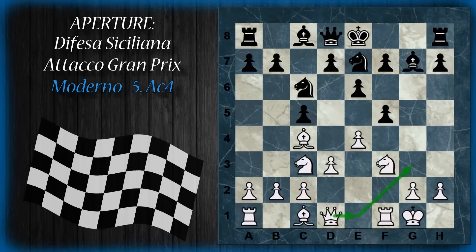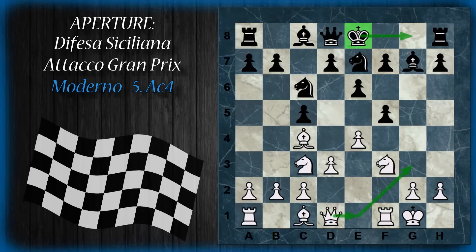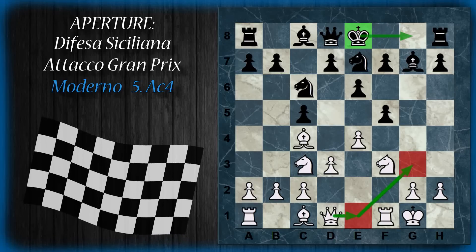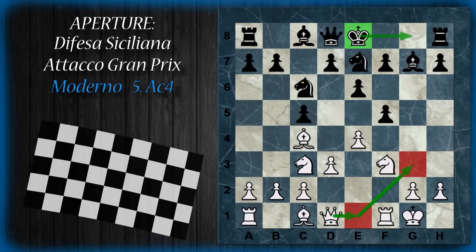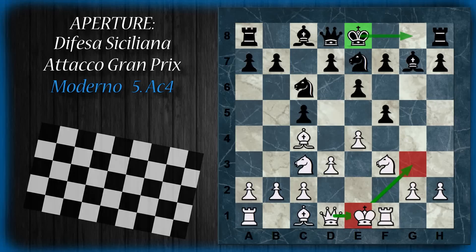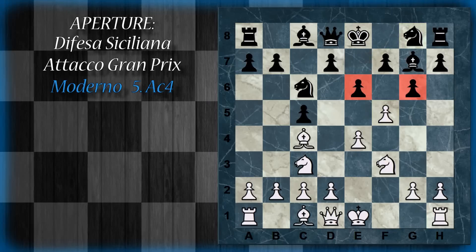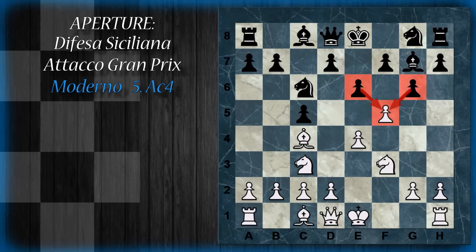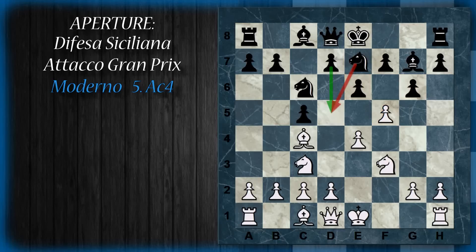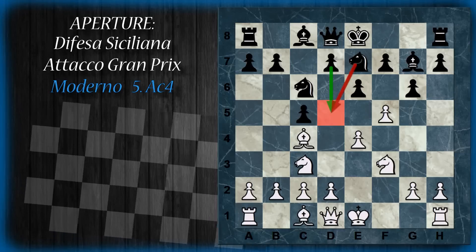Qui generalmente segue cavallo g7, arrocco corto, e ora ovviamente il re nero è un po' in crisi, perché arroccare corto sarebbe molto rischioso, visto che la donna bianca può giungere velocemente verso l'attacco. Ovviamente il bianco ha notevole compensazione per il pedone che ha ceduto. Da queste considerazioni segue abbastanza chiaramente che il nero, dopo la spinta f5, non cattura con nessuno dei due pedoni. Preferisce viceversa giocare cavallo g7, preparando nuovamente la spinta in d5.